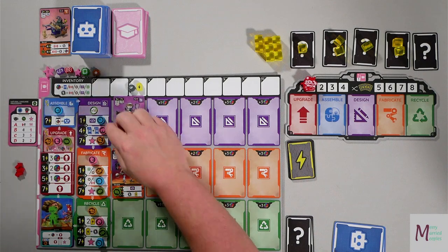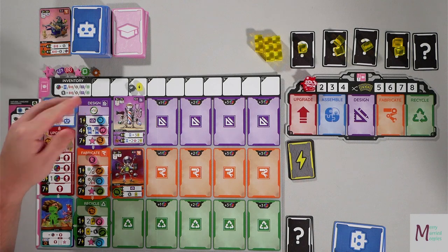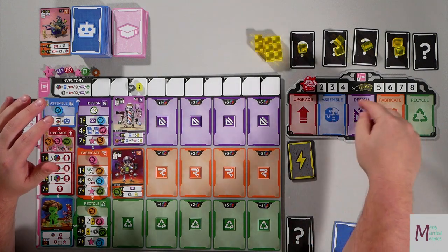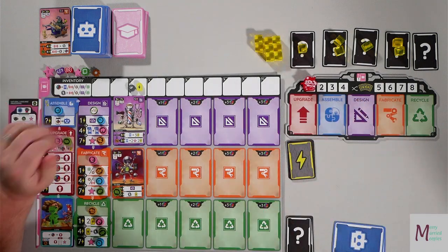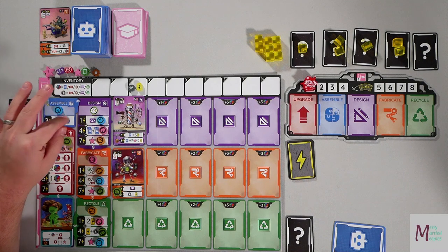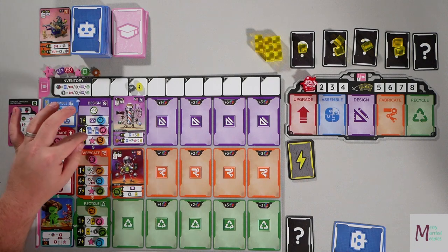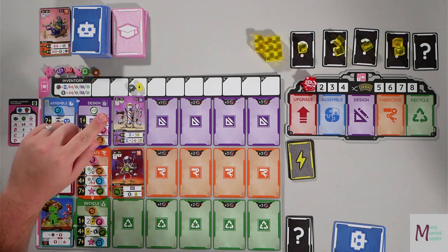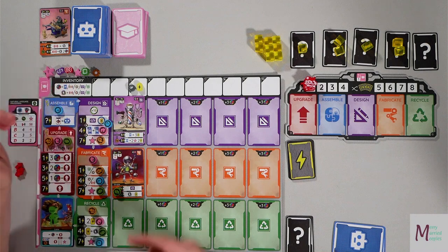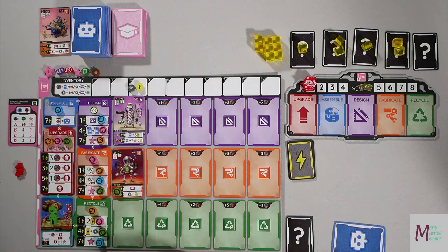Design: you see your power and go down this row — these are all additions. At one power, you already start with one power whenever you do that action, in addition to what you get over here. You look at how much power you have and go down the row: get a sensor, discard X cards to draw X plus one, or discard zero and just draw a card. The final option at all power levels is a point. If you upgrade — for instance removing this one — you'd get a sensor and an energy. After you do this, you run your row of robots left to right, triggering Edward.